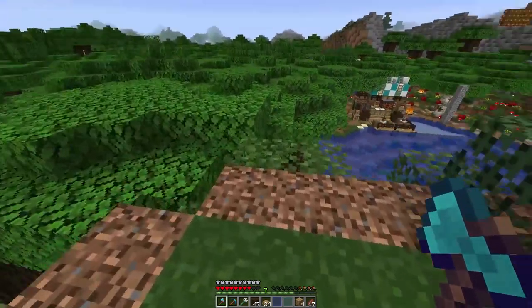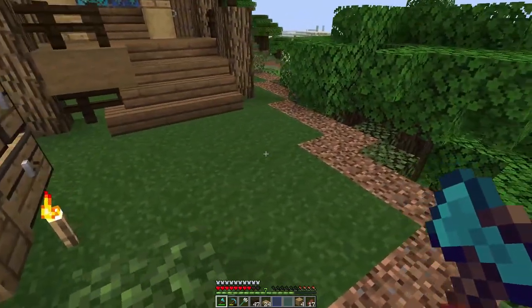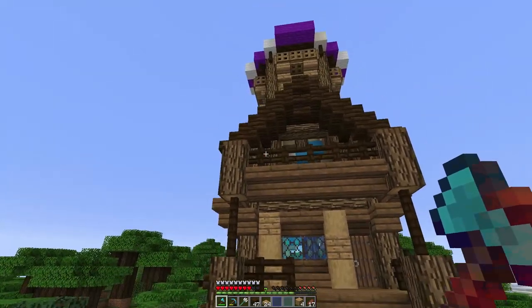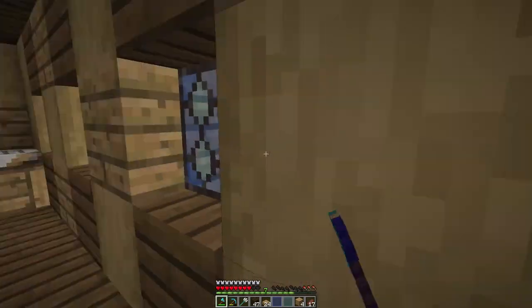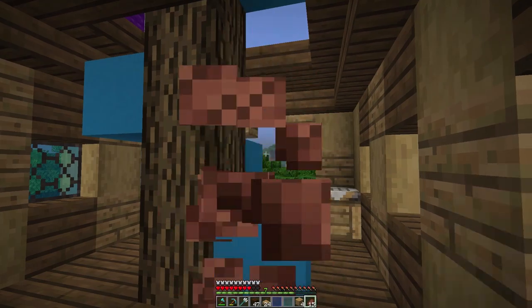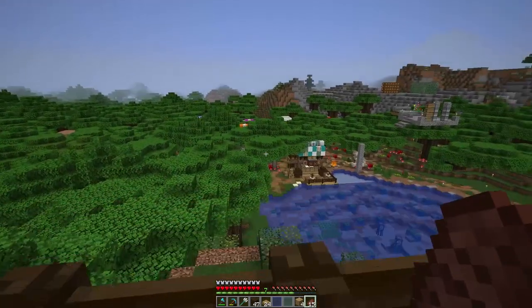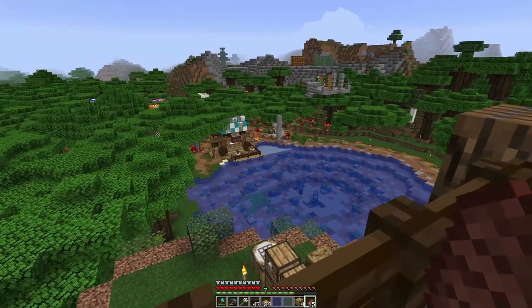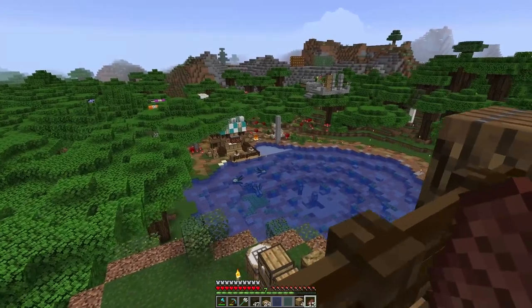Currently I only have purple wool in the data pack, but after recording I'm going to try and edit it to include all the different wool types. Oh yeah — that balcony idea, man, I am a genius sometimes — not really, I just randomly thought of it. That is so cool. I'm very very pleased. You come up here, have the pathway, and there'll be like a campfire here. Then you can look out over the domain from up top.